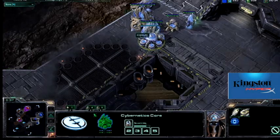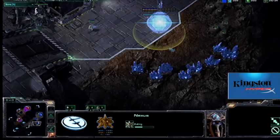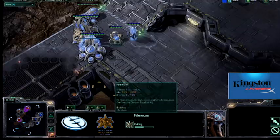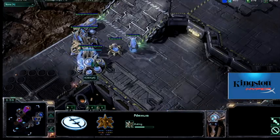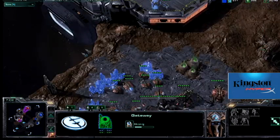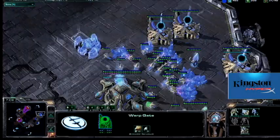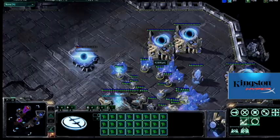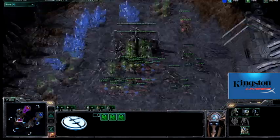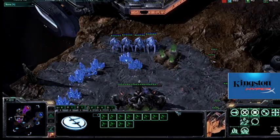This is kind of a very strange build by him. He is chronoing out warp gate and going to be aggressive, but he's also expanding at the same time. I don't really agree with this decision-making, because by expanding he expends so many resources on things that aren't units that his army is really underpowered when he does finally get aggressive. Nine times out of ten you're going to want to either commit to economy or to units. It's very ineffective to just go halfway, because you're not going to have enough units to really overpower your opponent.